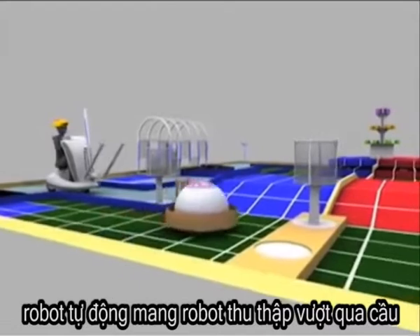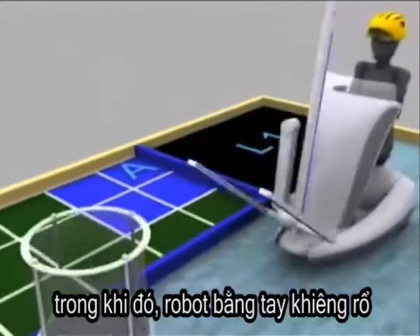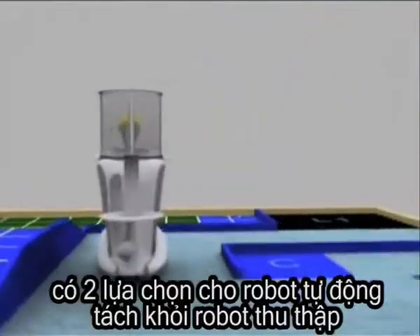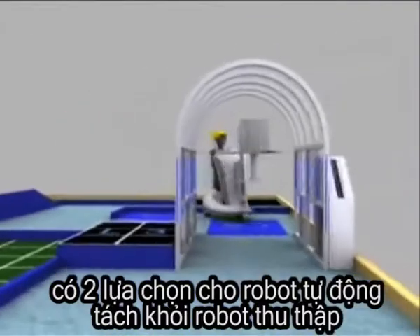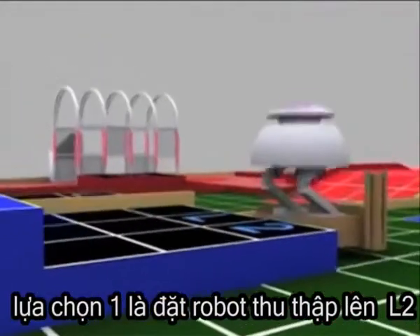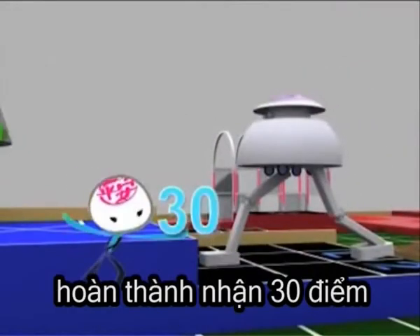The automatic robot carries the collector robot across the bridge. Meanwhile, the manual robot should pick up the basket. There are two options for the automatic robot to unload the collector robot. The first option is to unload the collector robot inside the loading area 2 — you score 30 points for this.